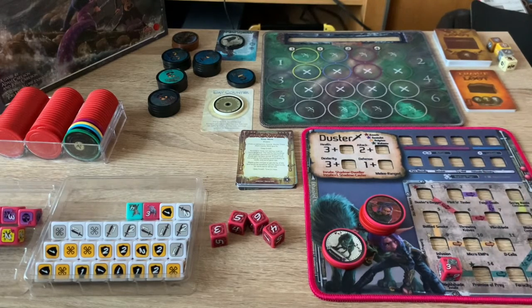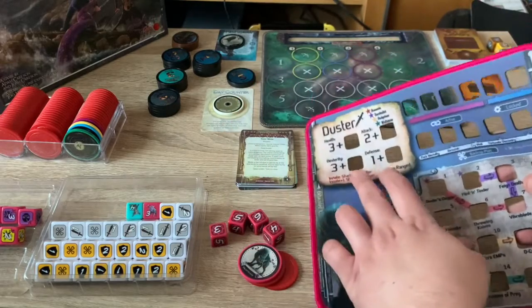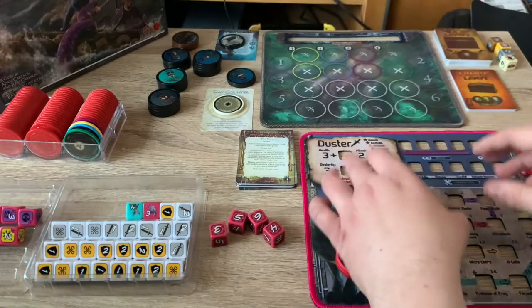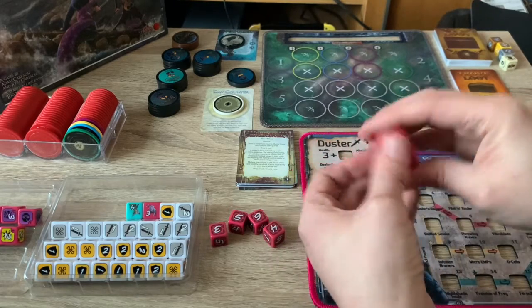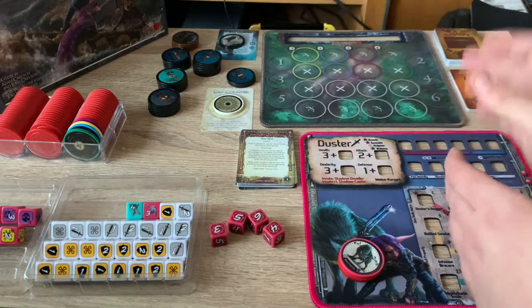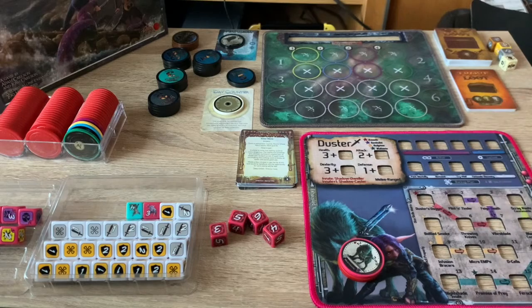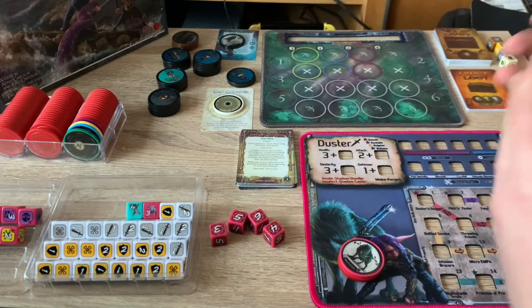Here we have a solo playthrough using Duster, and I'll explain how the game works. We have her player mat with slots for her name, health, attack, dexterity, and defense. Health is quite simple — it's how many hit points she has, represented by plastic chips. If those run out, she is KO'd. Attack is how many attack dice she can roll, defense is how many defense dice she can roll, and dexterity is how many dice she can roll and how many spaces she can move.